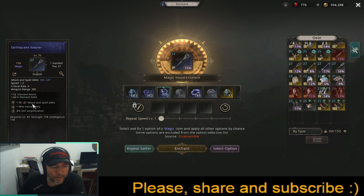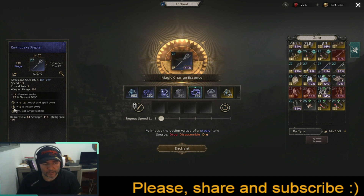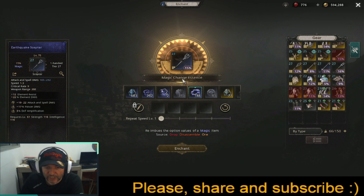Now let's say I'm satisfied with the options but not with the values. I can use the Magic Change Essence — it keeps the same options and the same quality tiers, and only rerolls the numeric values within each option's limits. After using it, my poison damage went from 19% to 17% — the quality numbers and option types remain the same, only the rolled values change. That's how you use the Magic Change Essence.